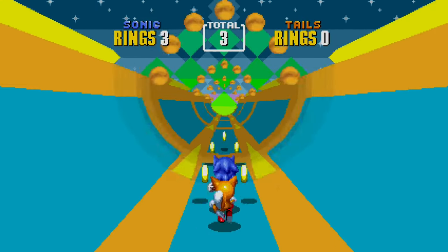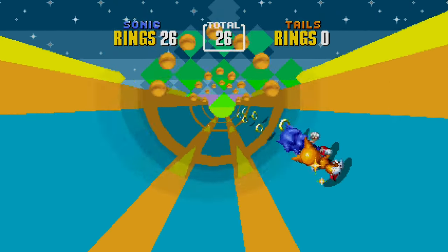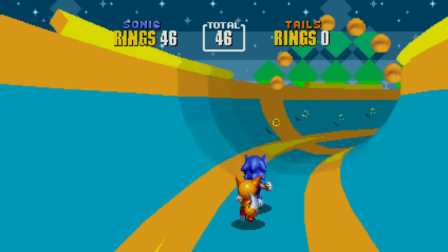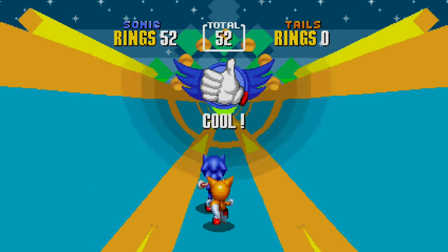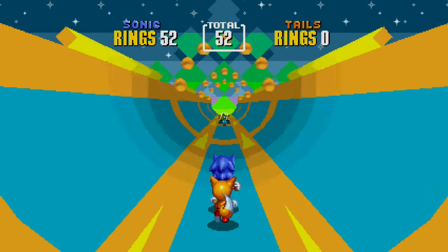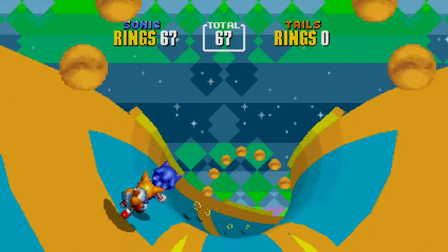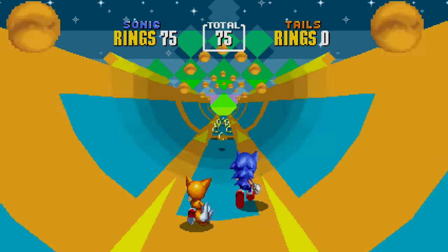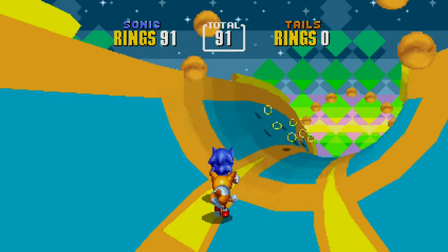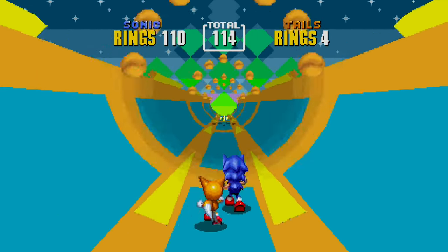We then get access to an iconic special stage, the Half Pipe, where your goal is to collect a certain amount of rings. The game will tell you how many rings to collect — I was looking away from the screen for a second so I didn't see how many — but we got it. Cool! Just collect a certain amount of rings and then you'll get the Chaos Emerald. If you saw the very end of Sonic 1, there's actually a 7th Chaos Emerald that we're going to collect here in Sonic 2. That 7th Chaos Emerald actually unlocks something really cool for us.